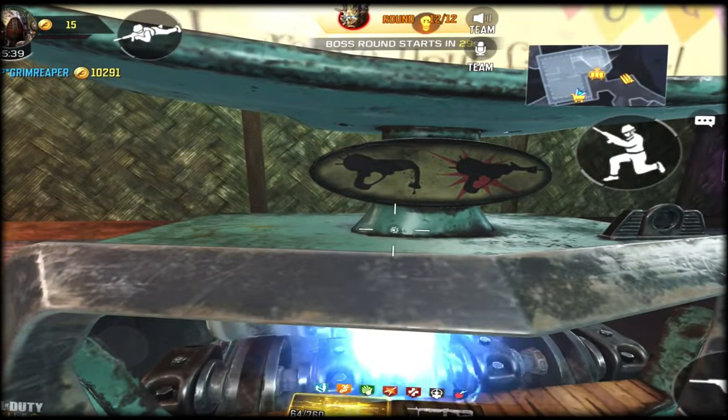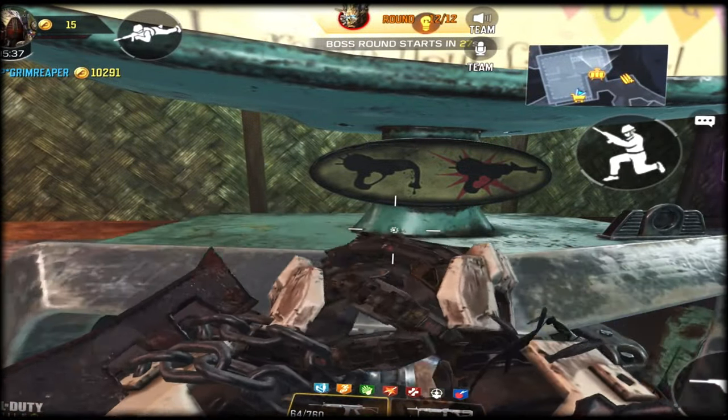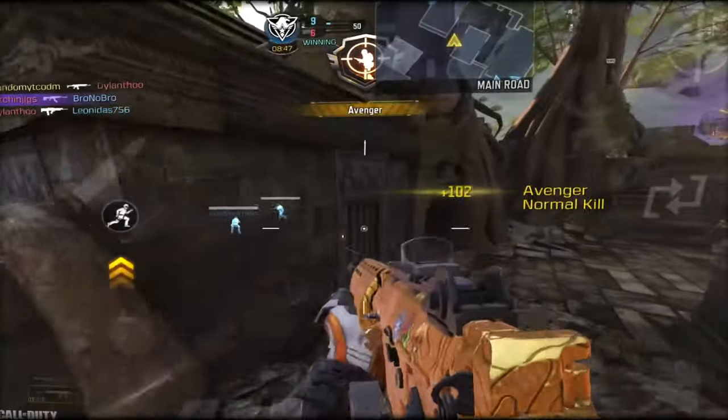Moving on to the Krig 6 loadout: the operator skill I'm using is called Hive. The lethal is C4, tactical will be a Trophy System. Score streaks are the RC Car, Counter UAV, and Advanced UAV.